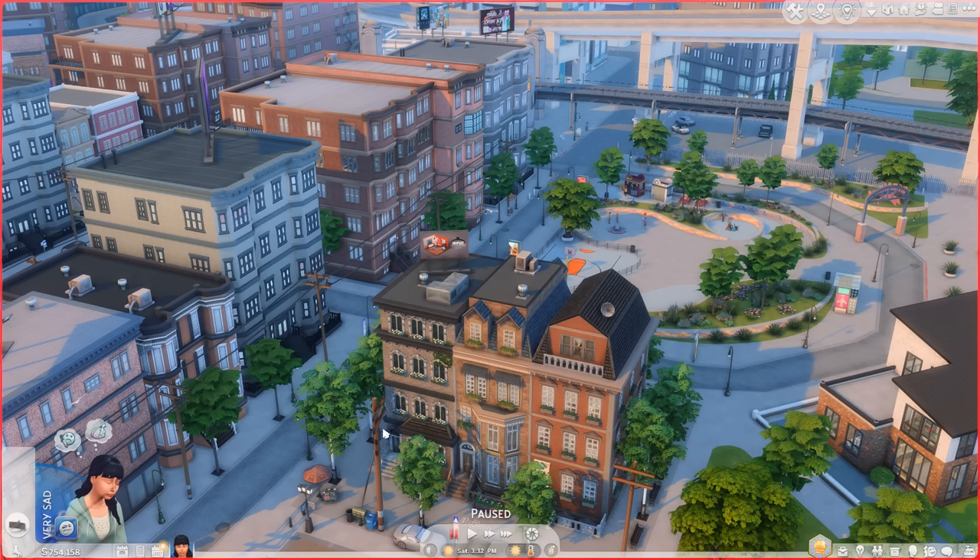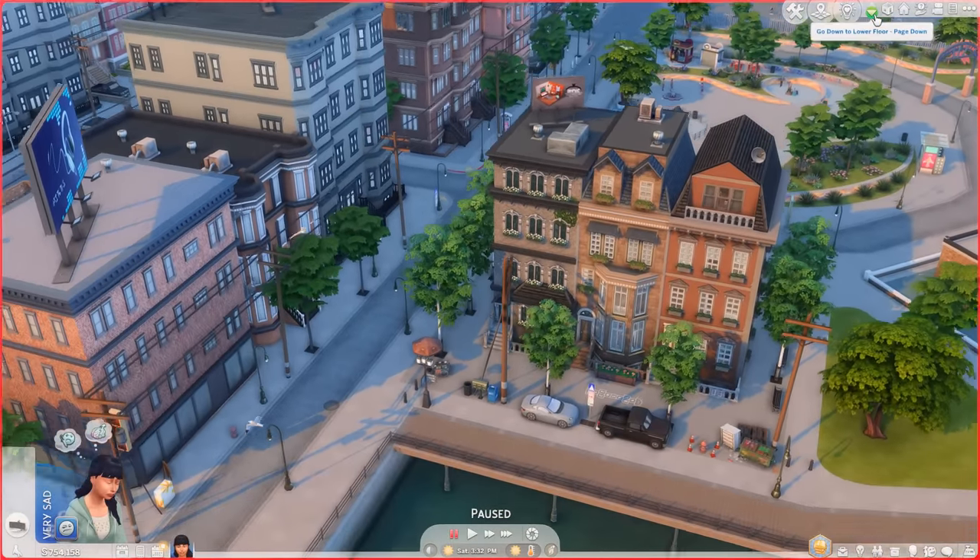Back out front, the building on the left is our four-story townhouse. The one in the middle and the one on the right are both split into apartments of varying sizes. We'll go with the townhouse first.